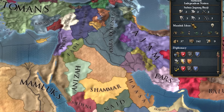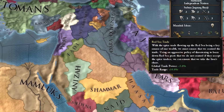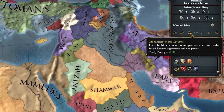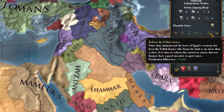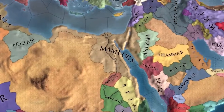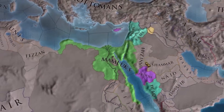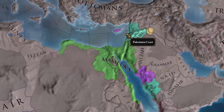Let's talk about these Mamluk ideas. They have 10% cavalry combat ability, 25% trade steering, 25% provincial trade power modifier, along with global trade power, trade range, trade efficiency, prestige, manpower recovery speed, discipline, production efficiency, and stability cost modifier. On top of that, you also start out in a pretty good position.